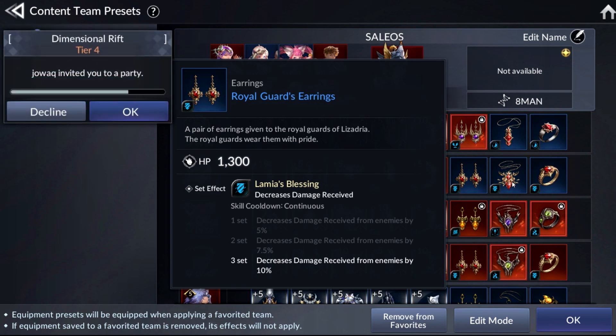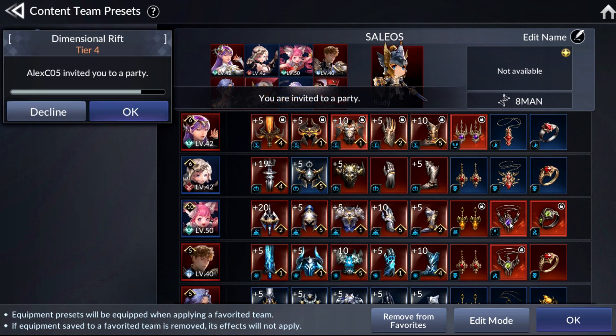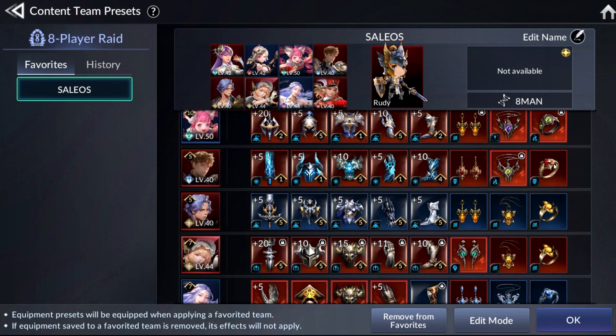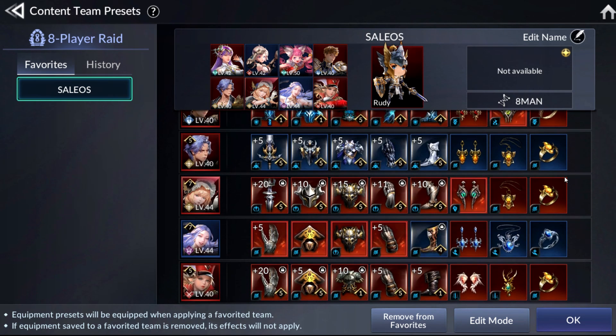I think this Damage Receive Decrease set is pretty important for Ming, especially if her gear is not very strong. Mine is basically just Legend gear but not upgraded at all. For my Shay, I've given her this Legend+ accessory — I'm sure most of you have gotten it through the story. Elaine increases her ultimate gauge with every basic attack, which pairs very well with Shay's passive whereby she also charges her ultimate gauge with basic attacks. So you can recycle her ult very, very quickly.